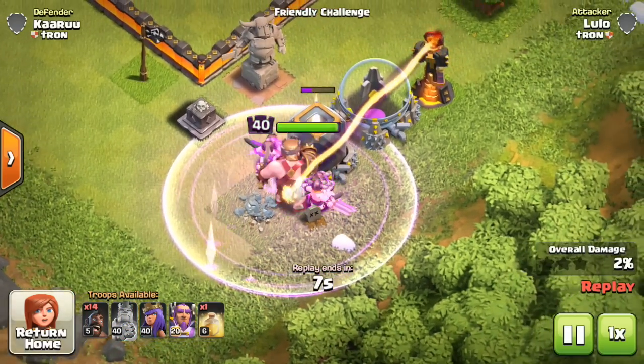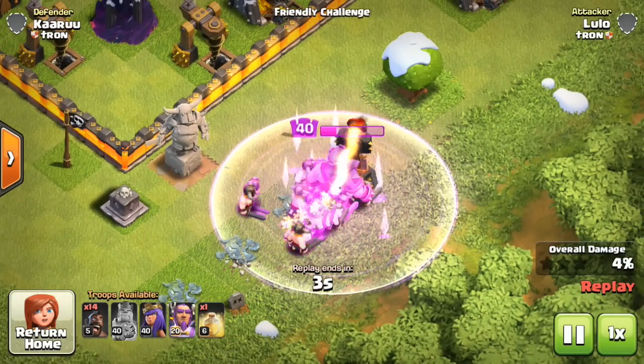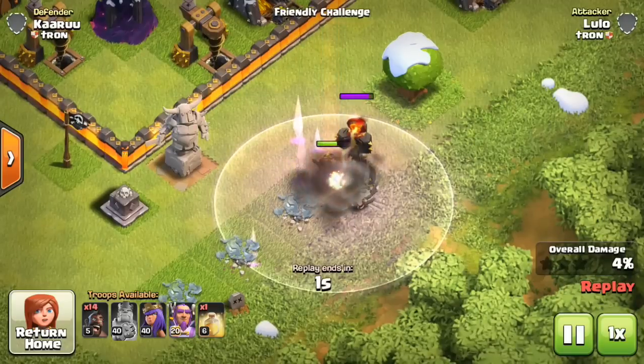Once again, he runs out in front. Even though we hit the ability before he got in range, the King runs out in front, meaning he's going to be taken out by the single Inferno.